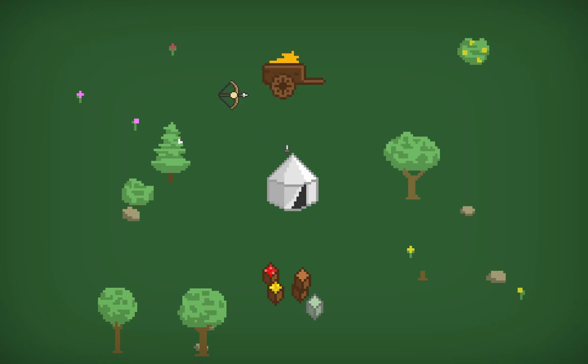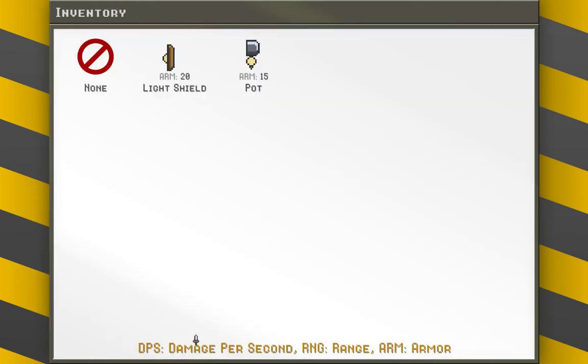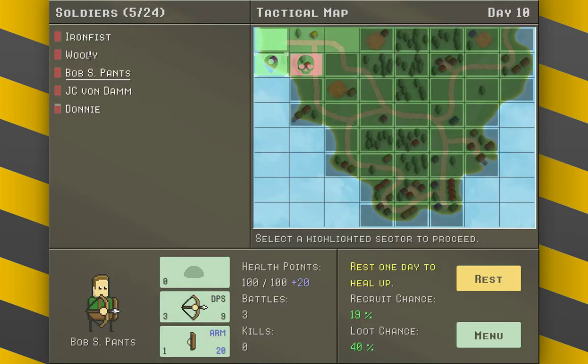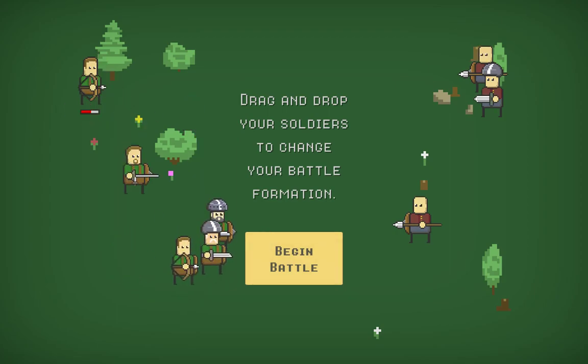Got another bow — that might be nice. We'll give him the bow; he doesn't need the shield if he has the bow. We can give him the light shield instead of the pot. Three enemies here. There's not really that much strategy in this game — this guy's hurt so we'll keep him far back.